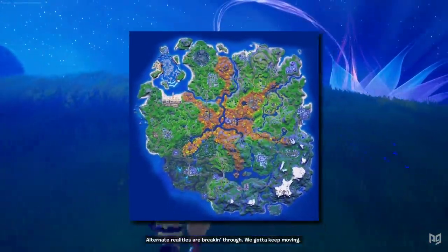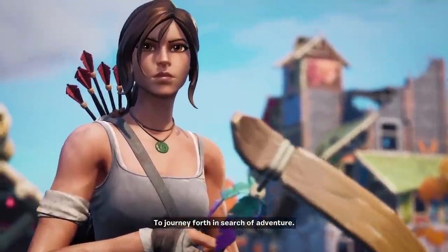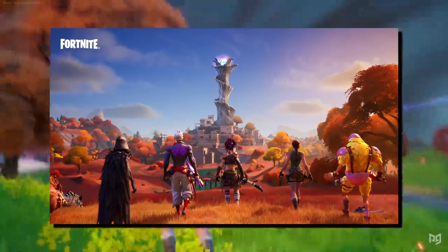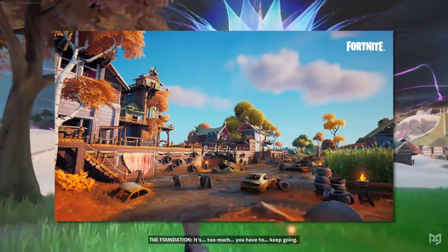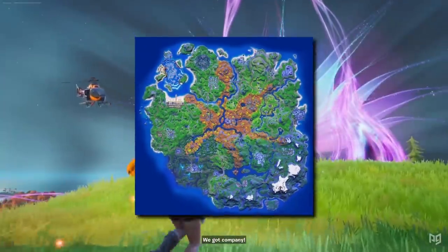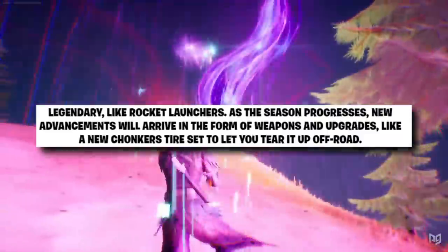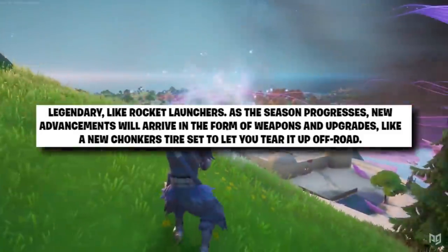Next up are the changes to the Fortnite map. Just like last season, the majority of changes have centered on the center of the map. The deserts have been shifted by the reality waves and turned into a primal landscape, with trails snaking out across the wider map. At the center is the Spire, surrounded by a little town. Colossal Colosseum has been transformed into Colossal Crops, and Salty Towers has become the Bony Burbs — a more primal version of Tilted. Anything in the brown areas will have been affected by the reality waves, and at the far edges of the primal biome are the guardian spires, protected by this season's IO Guards. As the season unfolds, new technological advancements will arrive, including attachments for vehicles like the Chonkers tire set that will let you drive off-road easier.